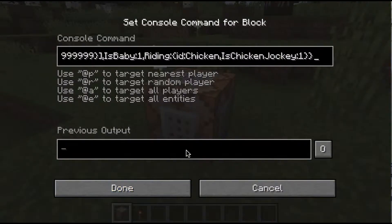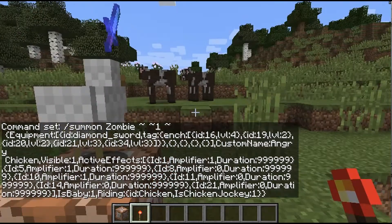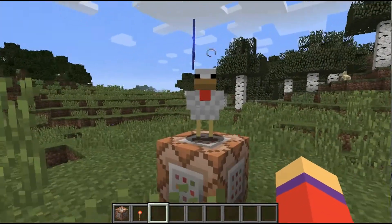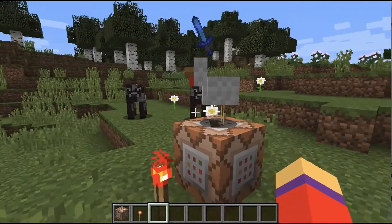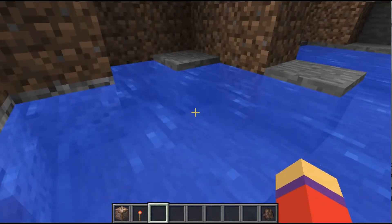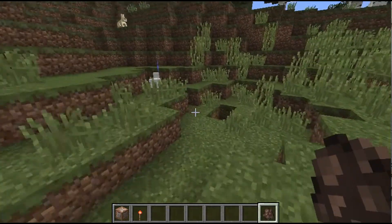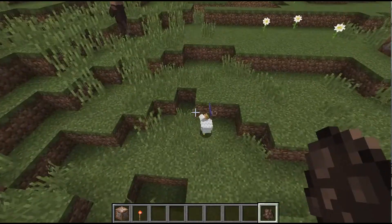There we go. It's basically a chicken jockey, but he's holding a sword and can run really fast. He's holding a villager — he only attacks villagers and people. Look, there he goes!